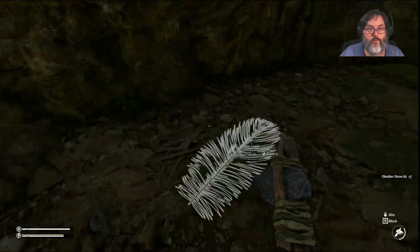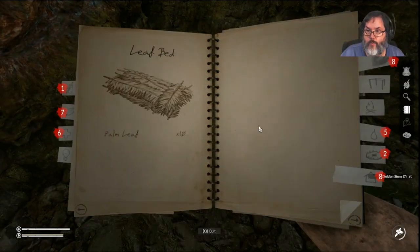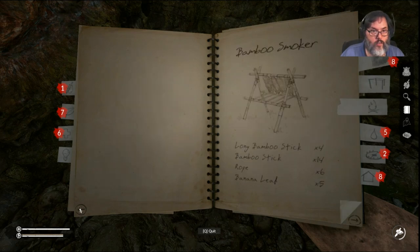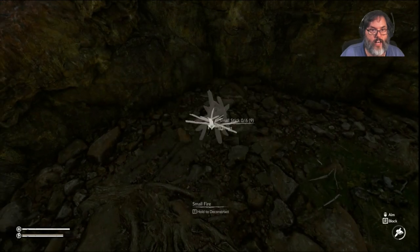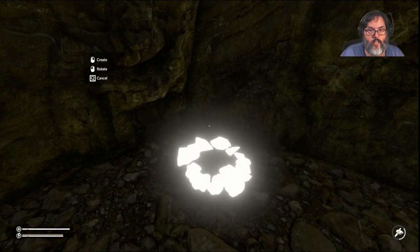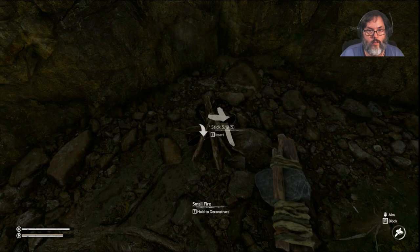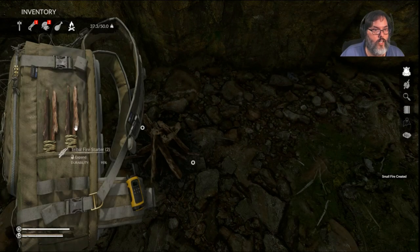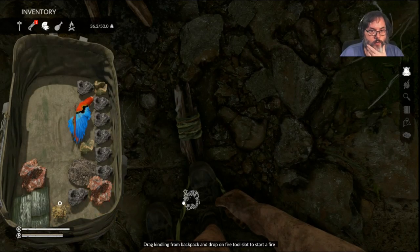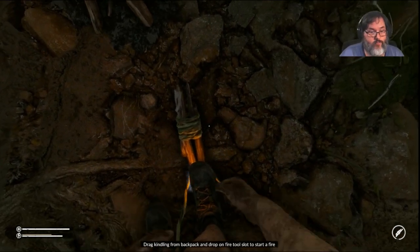We have obsidian stone in here — hella cool. Let's go ahead and build a fire. I'll put a fire there and just in case put that there. I'm guessing that tribal camp we were just at is not one you can normally walk in and out of — just a guess.